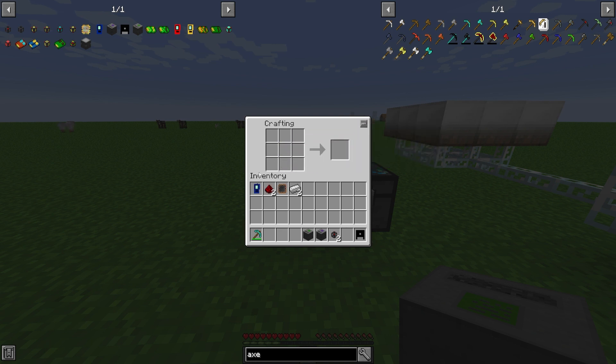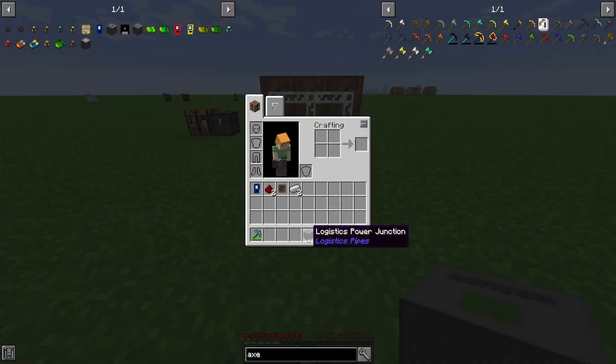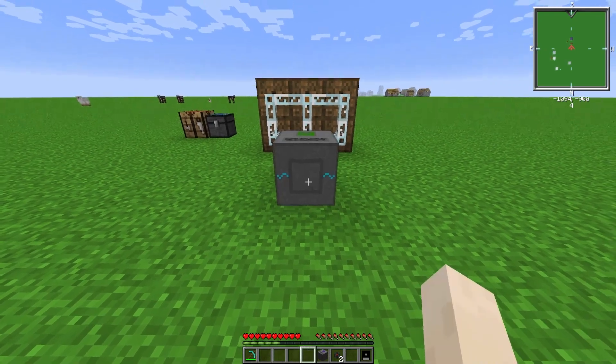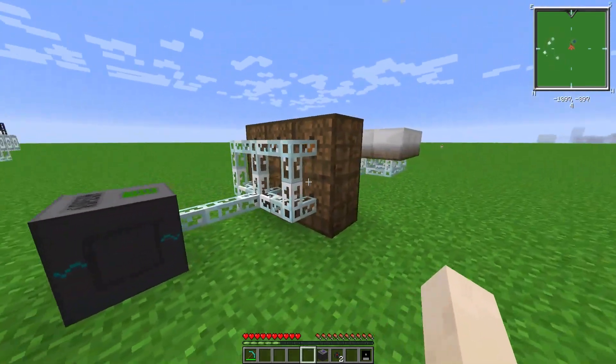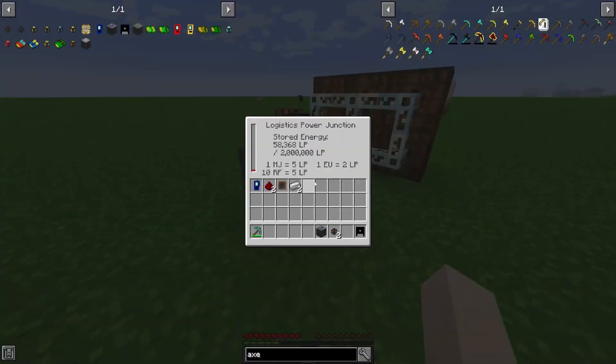To do that you have to set up your system. You need a power junction for any logistics pipe system. Place that down — it has to be powered by low voltage power, so I'm using bat boxes here. This will draw energy. As long as it's got energy in there you should be alright.